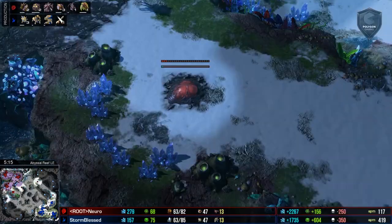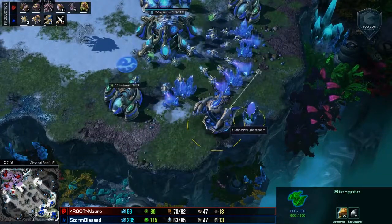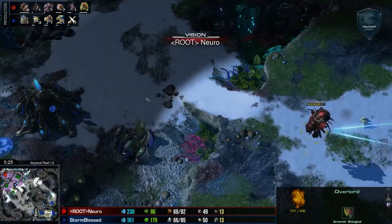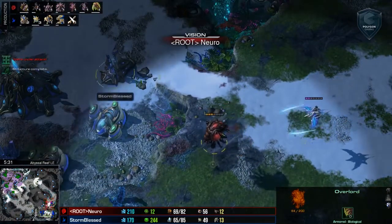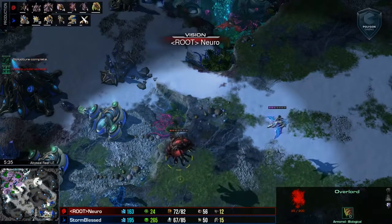Nero can probably kind of figure that out. The Stargate first, but only one Stargate is usually the biggest tell. So if this Overlord scouts anything — I want him to see this so bad. This is why Koreans are typically going for Overlord speed, just so that they can get all the information. Now he does see the Twilight Council, and I think that's huge.